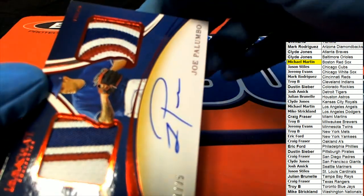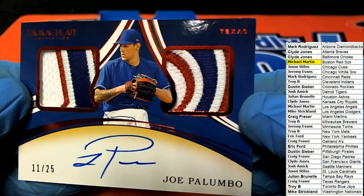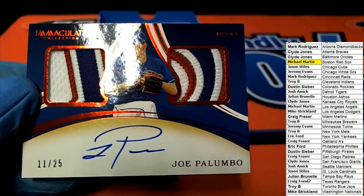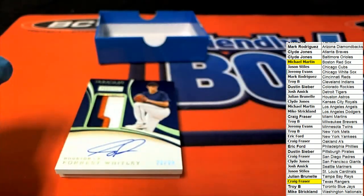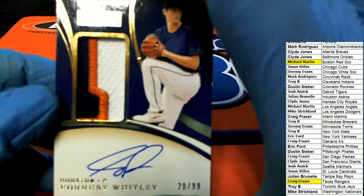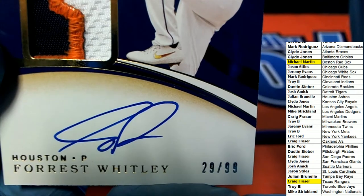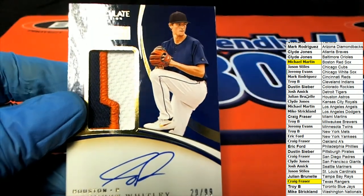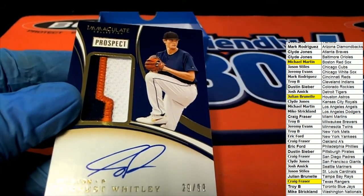Texas Rangers on-card auto double patch hit, numbered 11 of 25 — Craig coming away with this one. Congratulations Craig! And now we have a Houston Astros prospect hit — it's Forrest Whitley. Julian pulling down this one. Nice hit Julian — Forrest Whitley, great big relic and auto.